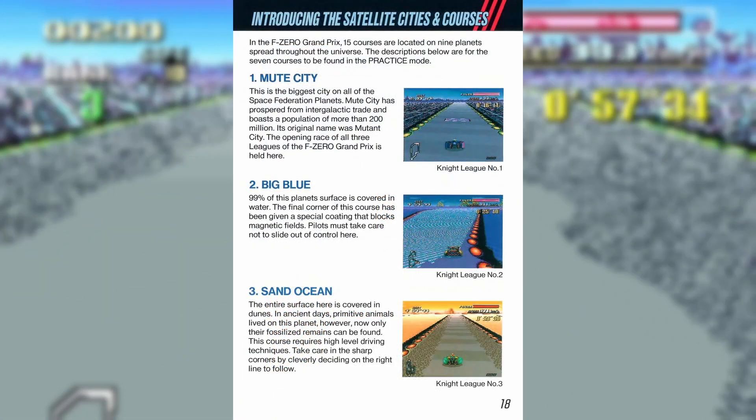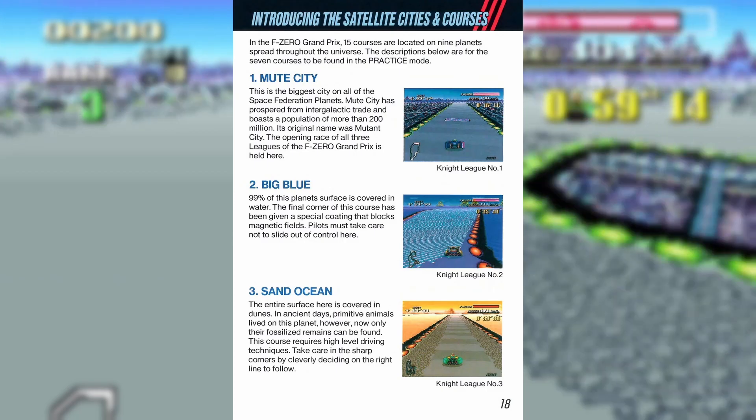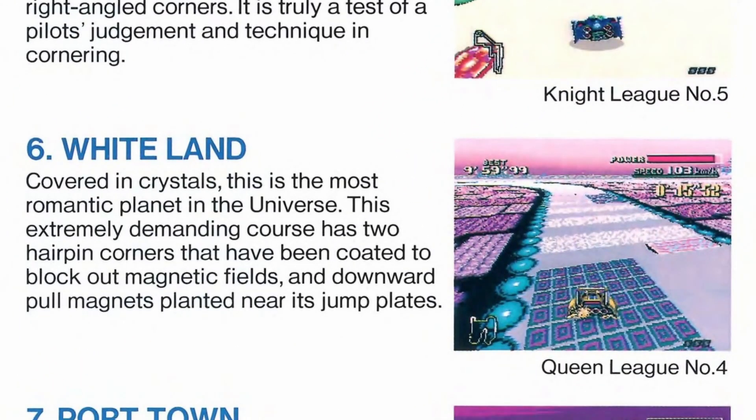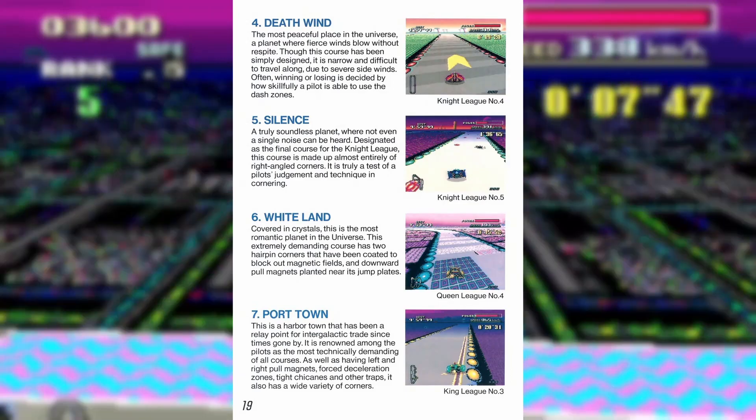Following those descriptions is a quick look at a handful of the 15 tracks in the game — again, more lore. Short paragraphs with gems like, 'Covered in crystals. This is the most romantic planet in the universe.' Hubbada hubbada. What a track.